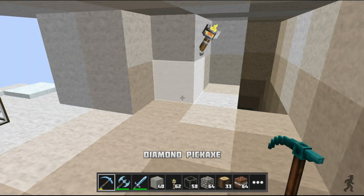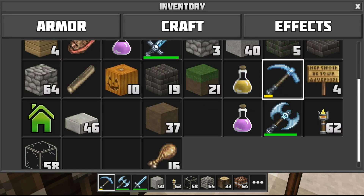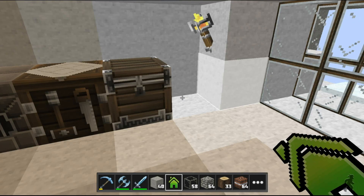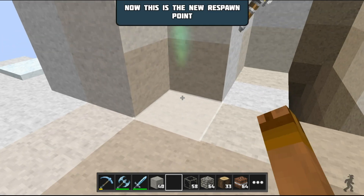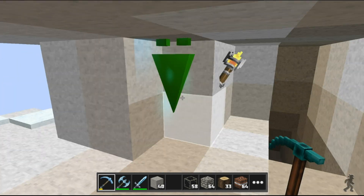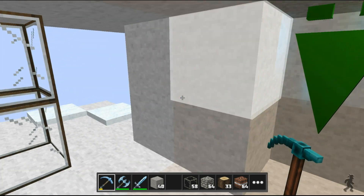After a few steps, go to the place that you select as your respawn point and click. After that you will see a green icon that indicates your respawn point. Now you will respawn here after the death of the player.